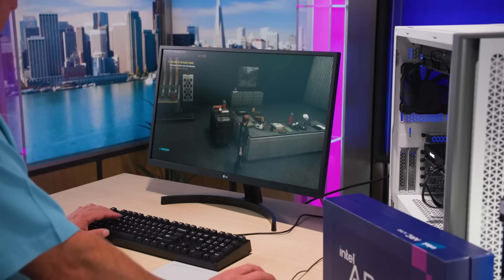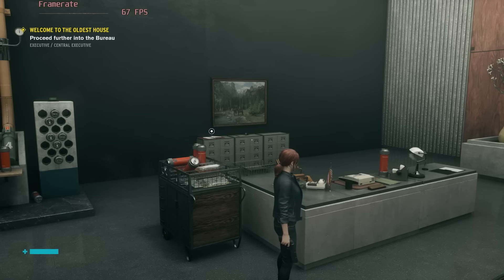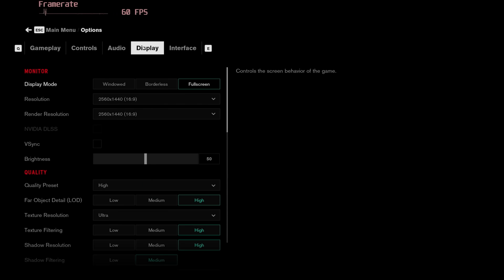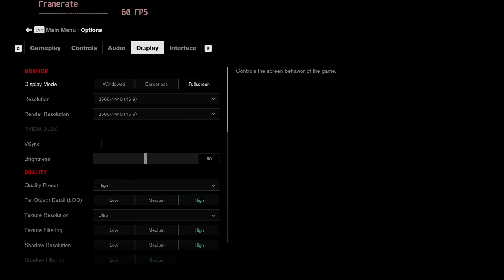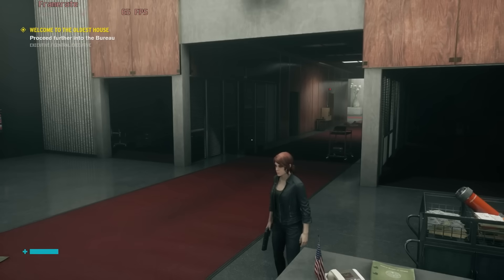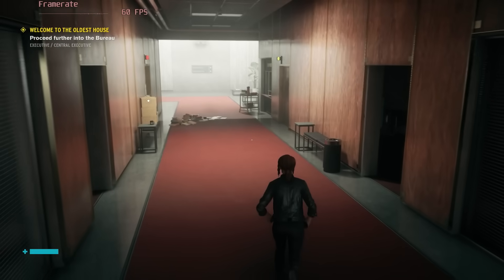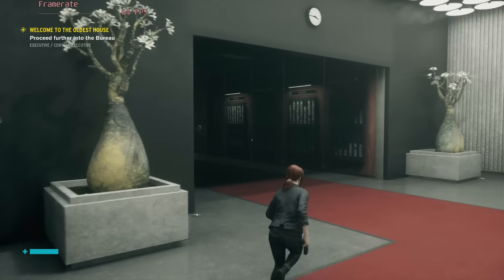Let's start with the first game — we're going to take a look at Control. Right now we're hitting about 66 frames per second. Let me show you the settings. We come into the menu, hit options, come over to display — we're running 2560x1440 full screen, all settings set to high pretty much. It's basically the type of experience you'd expect to see for a performance GPU. V-Sync is off so you're going to see some tearing, but I want you to get a sense of the performance. The A750 is going to be running between 60 and 70 FPS at these settings.